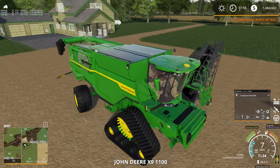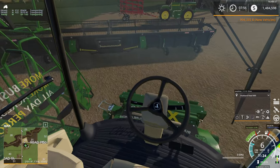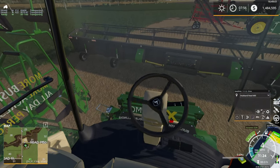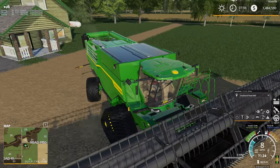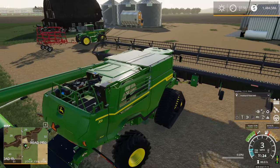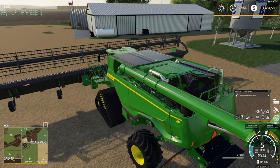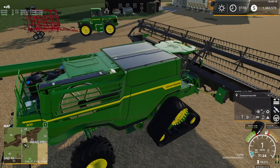Money is going down fast after making those purchases. This is definitely one expensive combo — pretty much a million-dollar kit. According to the shop screen, it's 994 thousand dollars — so just shy of a million dollars between the combine and the header. Almost a million dollars — that's starting to get a little ridiculous price-tag-wise. That is some serious money.